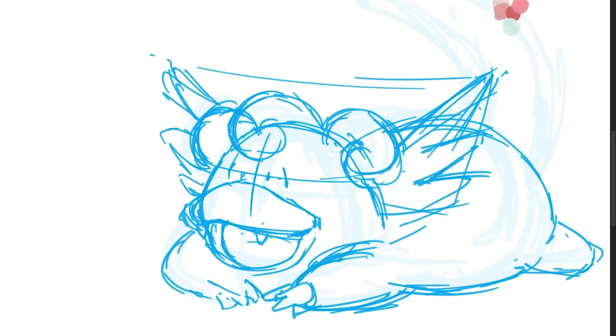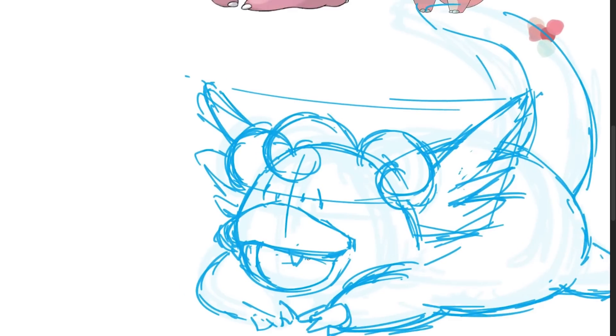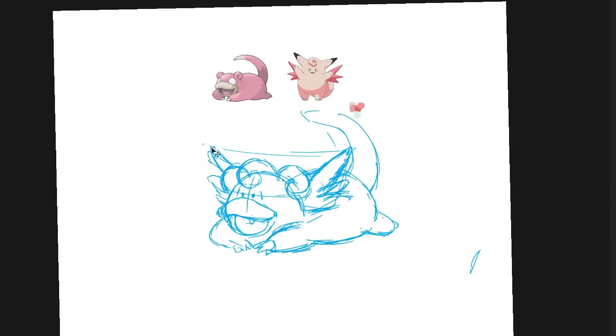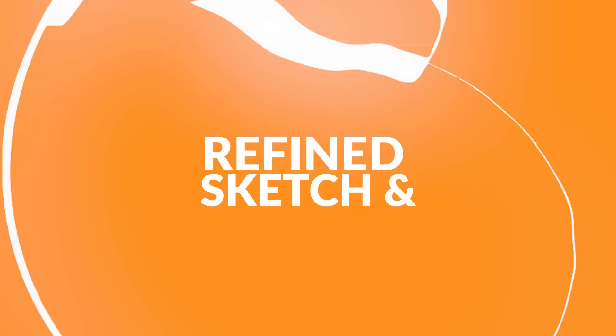Anyway, I'm just doing the line drawing right here, putting it all together, putting in the wings. That pretty much does the rough drawing and layout. Let's move on to rough fine sketch and inking.